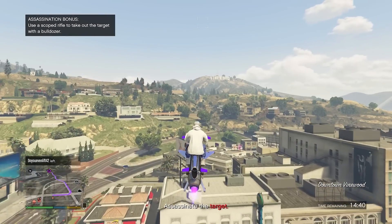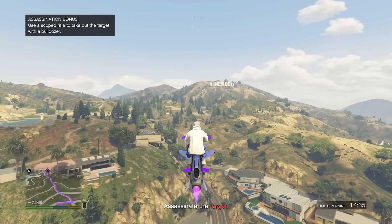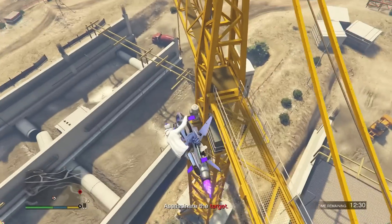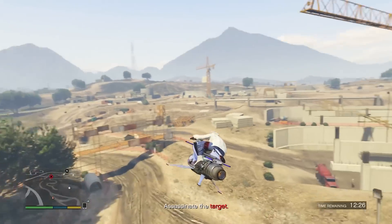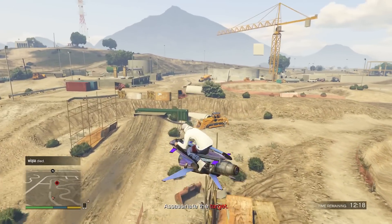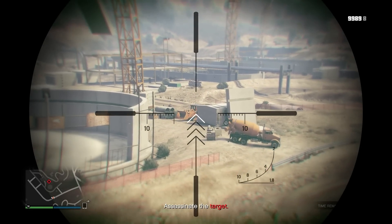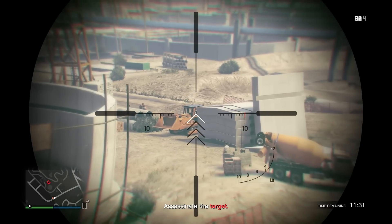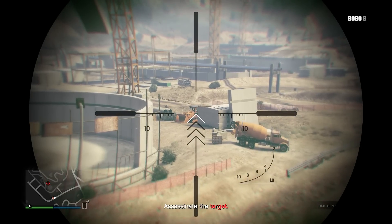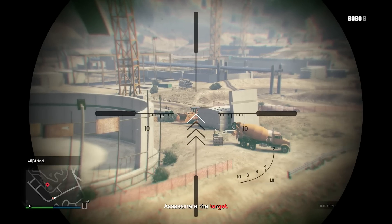We have to go to a dirt track right under Sandy Shores airfield. The assassination bonus is to use a scoped rifle to take out the target with a bulldozer. If you don't have any type of scoped rifle you can go to the backpack icon on the map and get one, but I'm just going to use a marksman rifle. Here is the target area — we have to find the bulldozer with a person in it. We're going to be on top of this hill, and we want to hover over the driver and wait until the target goes in front of the bulldozer before we shoot.